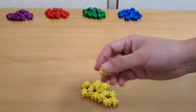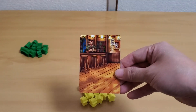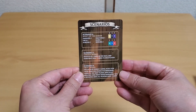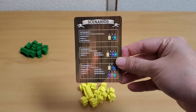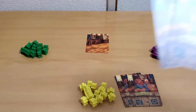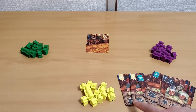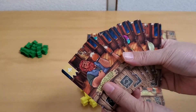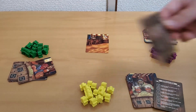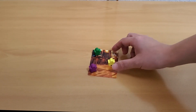Setup: Each player chooses one colour and takes all the meeples in that colour — those are the patrons you want to keep inside the tavern. Place the starting tavern card in the middle of the table. Decide which scenario to play and give each player the cards listed in that scenario. For example, in scenario one, each player is given two dwarf cards, two orc cards and two halfling cards. Each player places one of their meeples on the tavern floor. Randomly select the starting player and play goes clockwise.